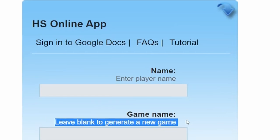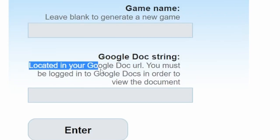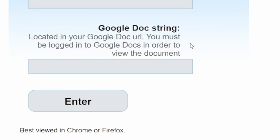If you are creating a brand new match, leave the game name section blank. But if you are joining a match to play with a friend, later in the video I will show you where to find that information so you can share that code with your friends, as well as the Google Doc string.